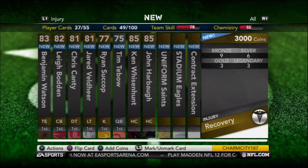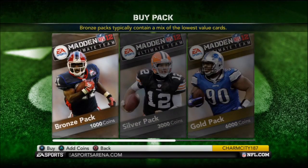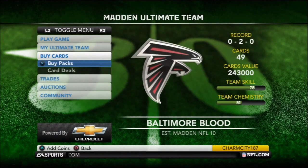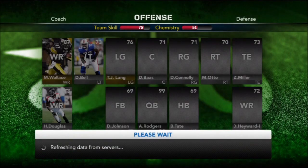I went and bought a gold pack and got a couple good people. I got Harbaugh as a coach, Wizenhunt as a coach, a good tight end, a couple good tackles — defensive tackles and I think a left tackle.